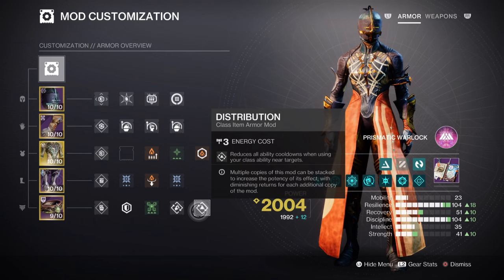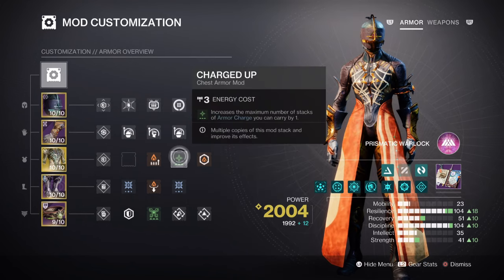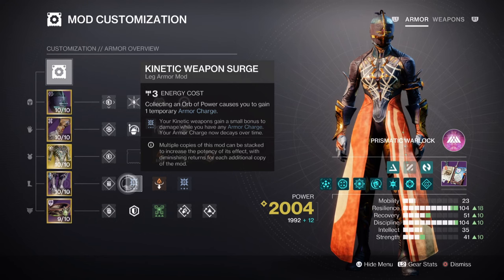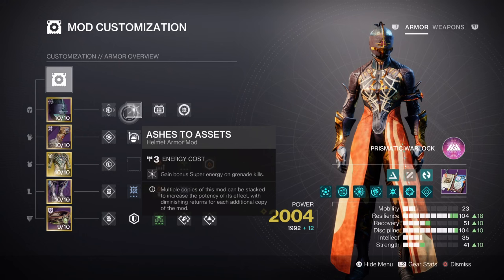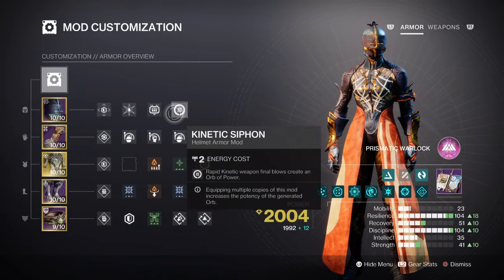For the additional mods being applied, we have the following: Kinetic Siphon for creating Orbs of Power via Kinetic Weapons, Charged Up x1 for a plus 1 in armor stacks we carry, Kinetic Weapon Surge x2 for a 17% Kinetic Weapon buff, Ashes to Assets for super energy regen via grenades, and lastly Heavy Finder, Reserves, and Scavenger for our heavy weapon.